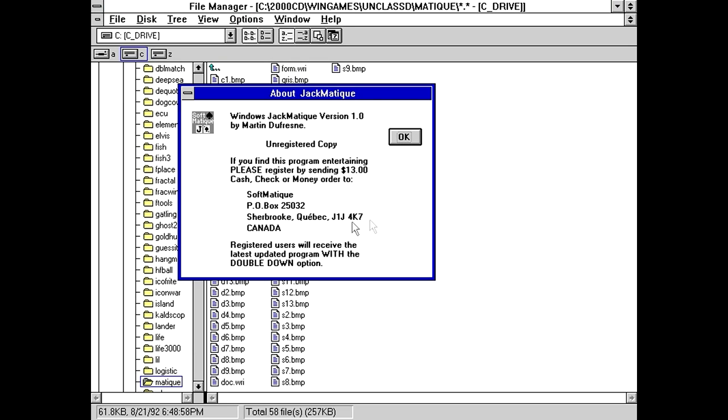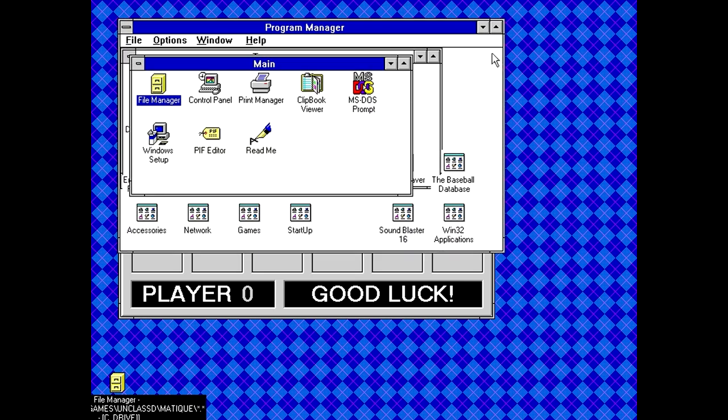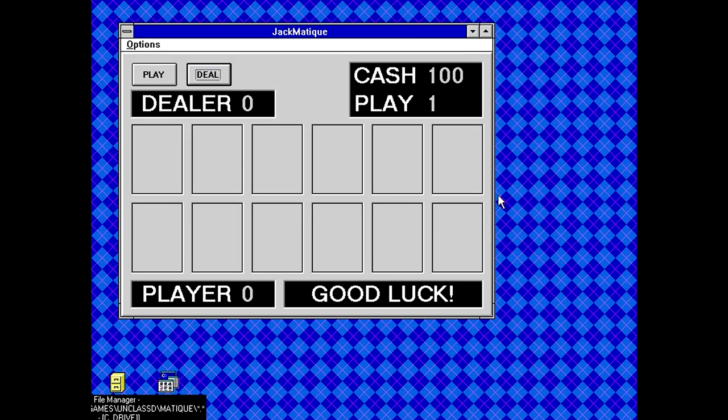Windows Jack Mateek version 1.0 by Martin DeFresne, I think I've got that last name right. Registered users receive the latest updated program with the double down option. So apparently we're a little handicapped here from not being able to use a particular function.